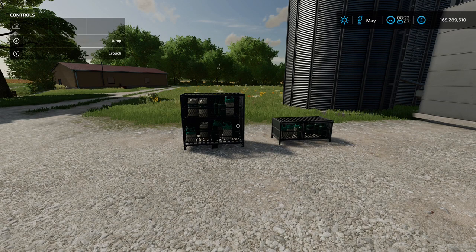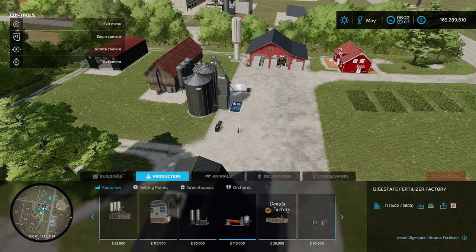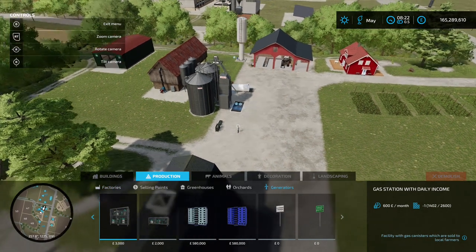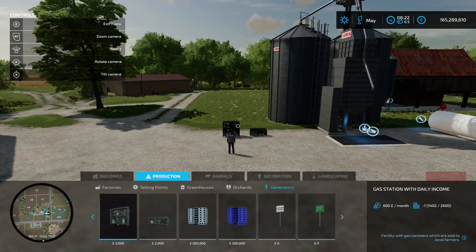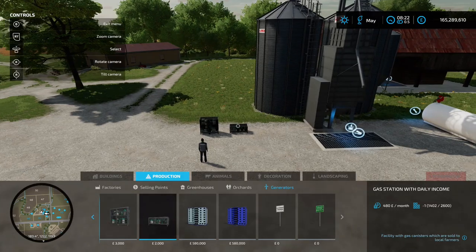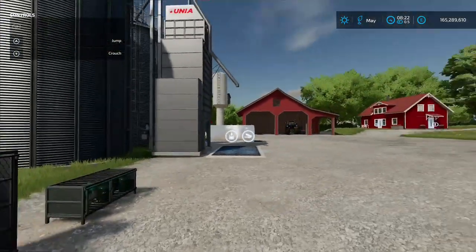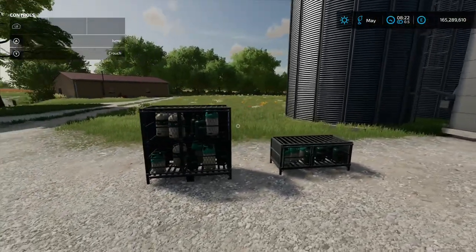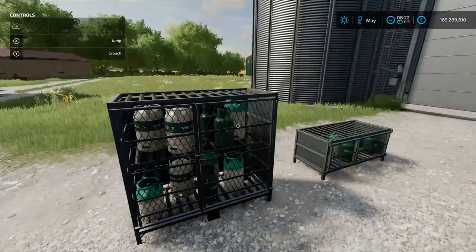Next up is Gas Station with Daily Income by Pzermek23433, 0.65 MB. Found in Construction under Productions and Generators. Three grand for the bigger one — pays $600 a month. Two grand for the smaller one — pays $480 a month. It's a little storage thing you could place anywhere, even inside a building, and just get yourself some money. Nicely detailed with the gas bottles.